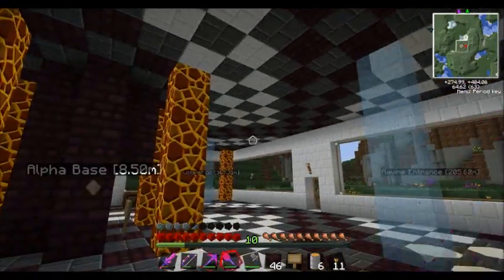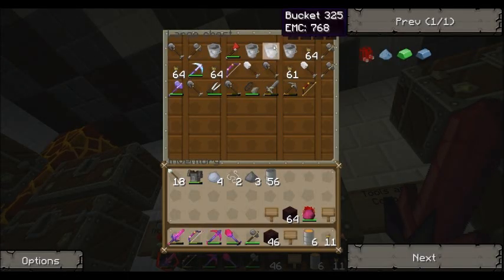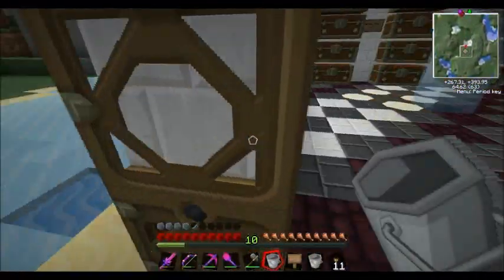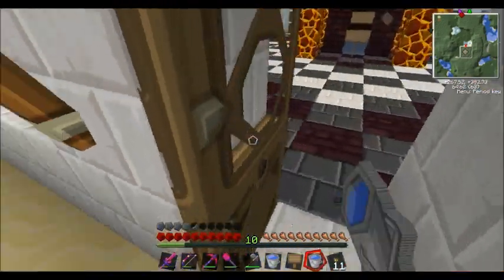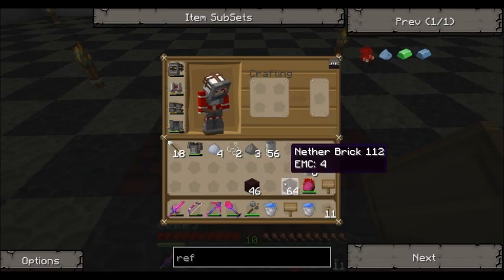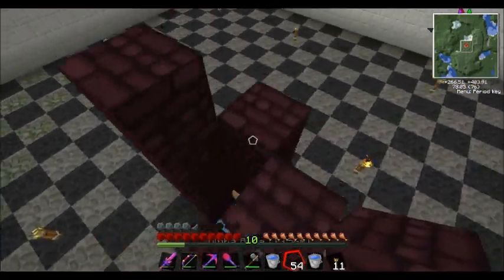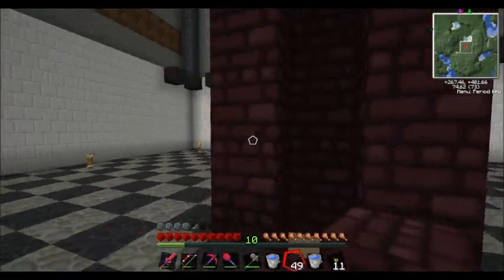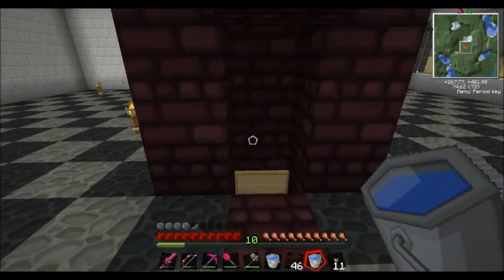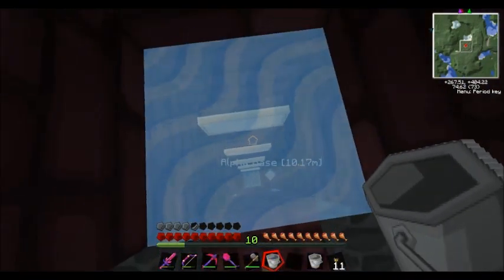I can't wait for 1.3 in Tekkit because we'll be able to stack signs — it'll actually be amazing. We need to grab some water — there's my water. This thing has the auto-place signs. We'll put a sign here, water there, sun there, and water there, and we continue the elevator.